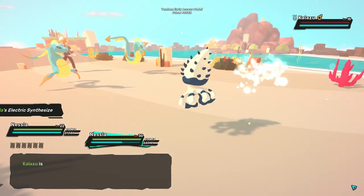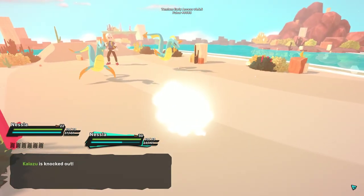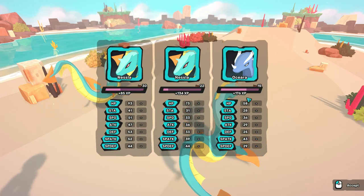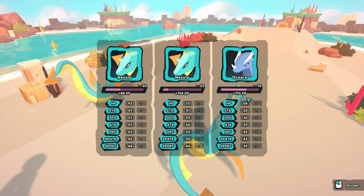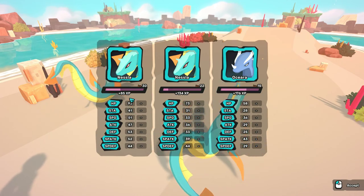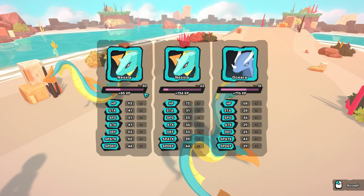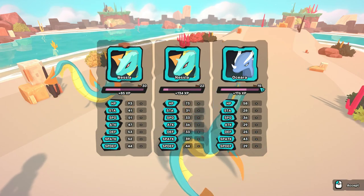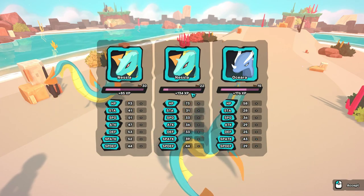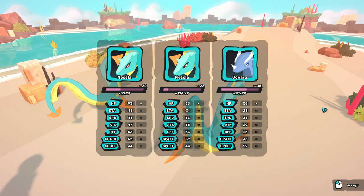Use the Coward's Cloak on the Temtem that you need to power level in your inventory. As you can see, the experience is split three ways, so it's less — but you can use this to power level two Temtems, or bring in two Nesslas like I did in my other video to take out harder or higher level creatures that you may have more difficulty with.